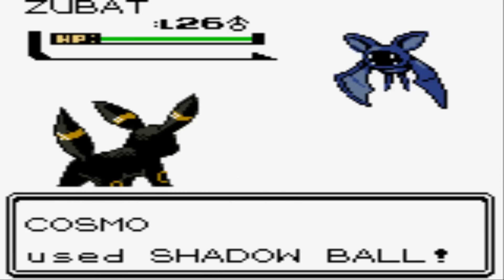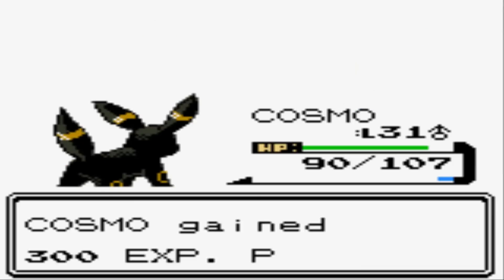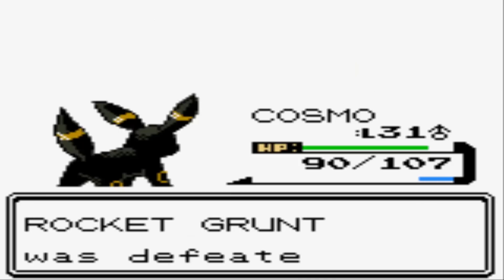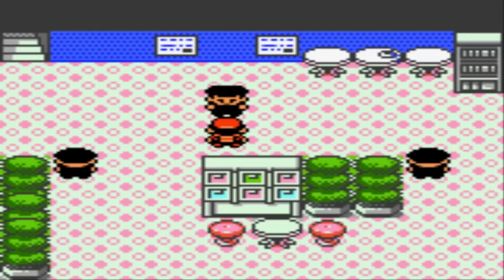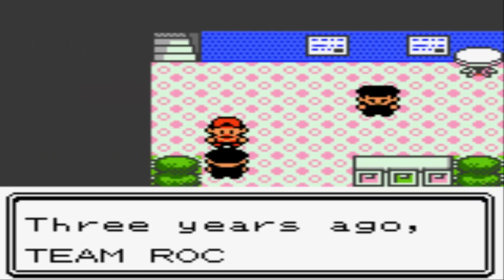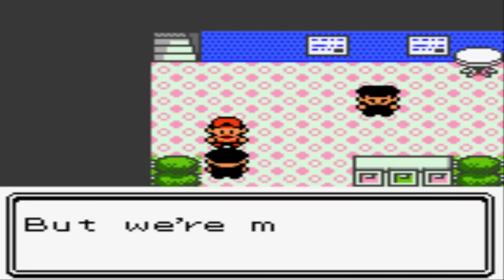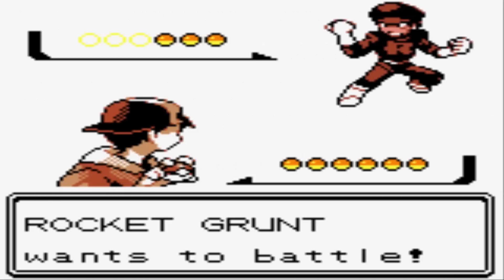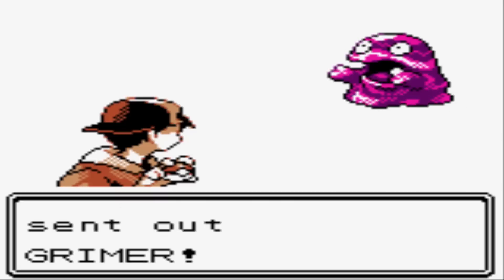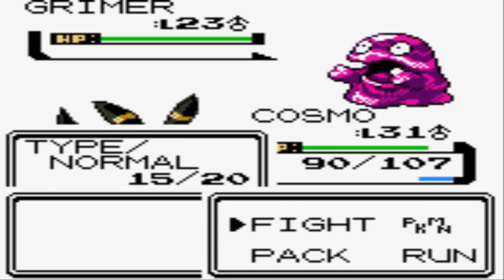This guy fits the Team Rocket mold perfectly. If you start as a Team Rocket, instead of the Fire, Water, and Grass type starters, you just get Zubat, Koffing, or Grimer. Then you can go catch all the Rattata you want. Oh, what a life it must be as a Team Rocket grunt! The grunt mentions Team Rocket was forced to disband three years ago — oh, are you referring to the time a ten-year-old kid completely flipped your organization upside down, defeating every member including Giovanni three times in a row?